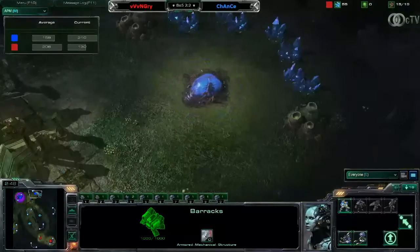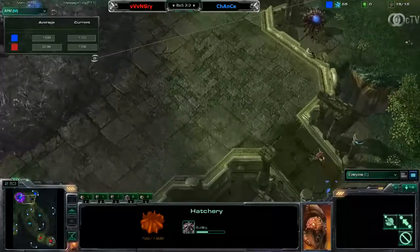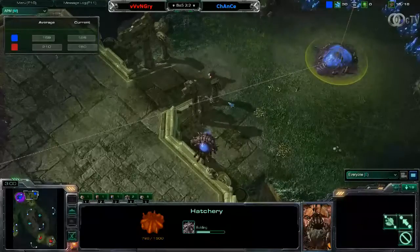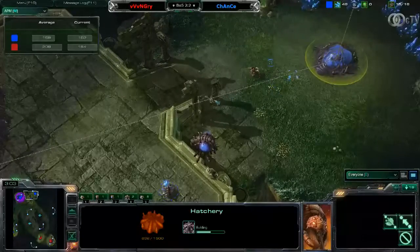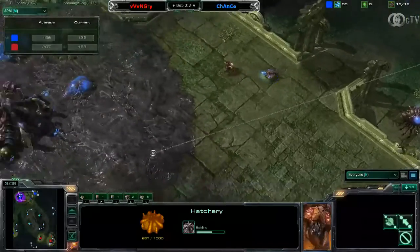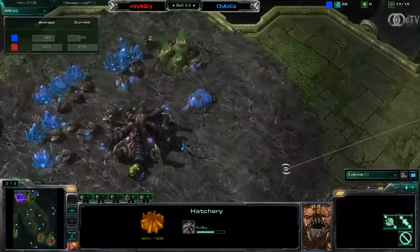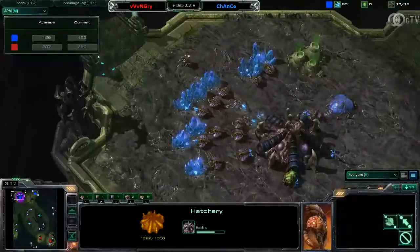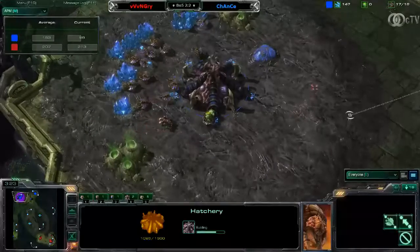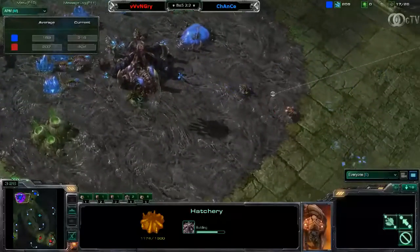Let me explain the map downvoting process. We have 9 maps in the map pool, then each player can vote down a map he does not want to play on. The last 5 remaining maps are considered the map pool, then they continue with map elimination, and the last map standing will be played first, then it's just loser's pick from the remaining 5 map pool.